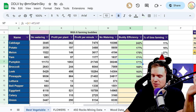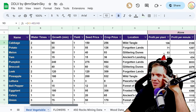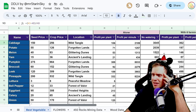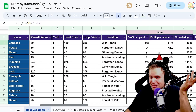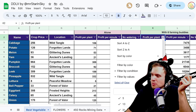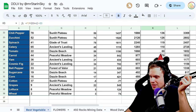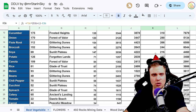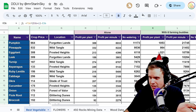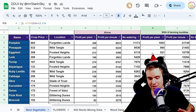I'm still curious why cabbage is so insanely buddy-efficient — you have to water it twice and it grows in 60 minutes, but the profits themselves aren't that big. Regardless, the math checks out. The highest profit per plant with six farming buddies is pumpkin at 1,000 coins per plant, and the worst are wheat, lettuce, and grapes. You can grab the spreadsheet from the description — it's completely free. Pumpkin is still the king, but pineapple could be interesting.